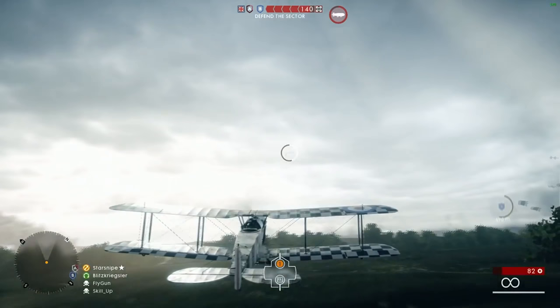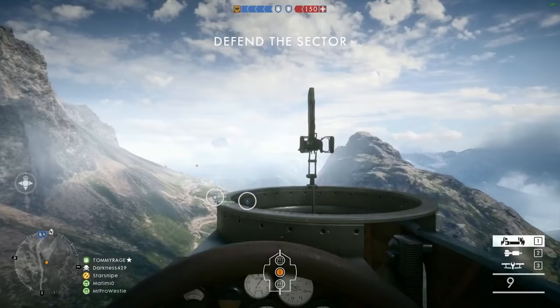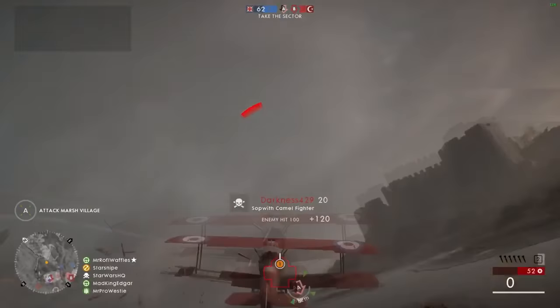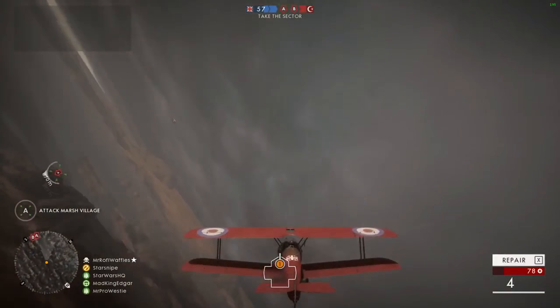Another thing you can do is called chase cam, also known as the third-person camera. This is a toggle, and while you are in it you can't enter the bombing camera, zoom in with your weapon, or use free look — but it does allow you to have a much greater field of visibility and be a lot more useful, especially for air combat.